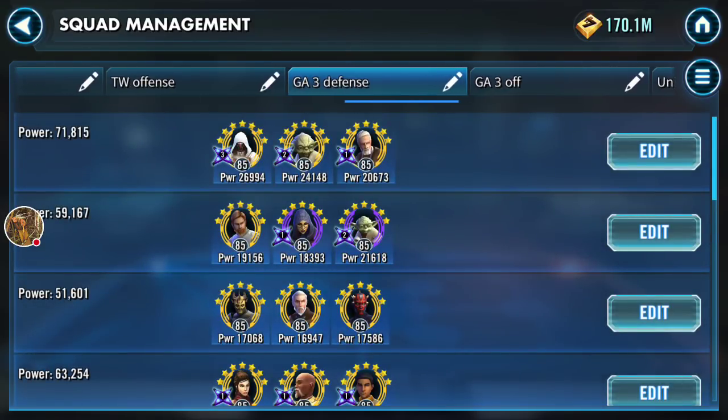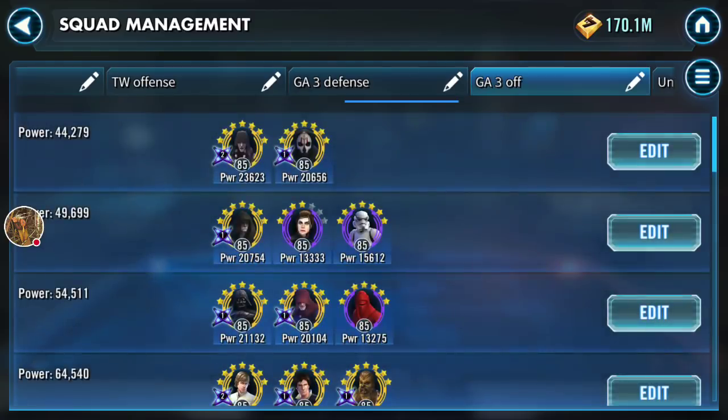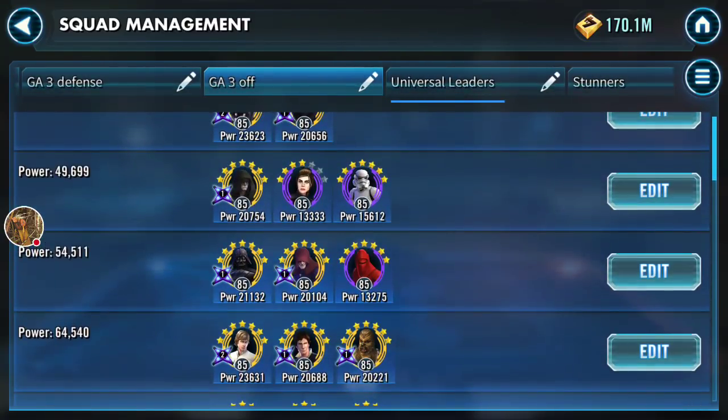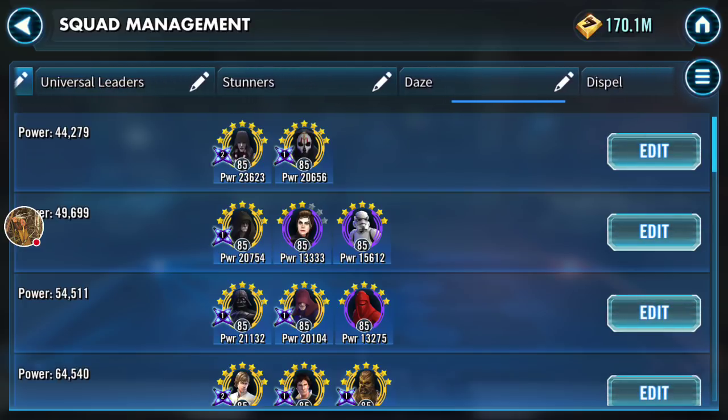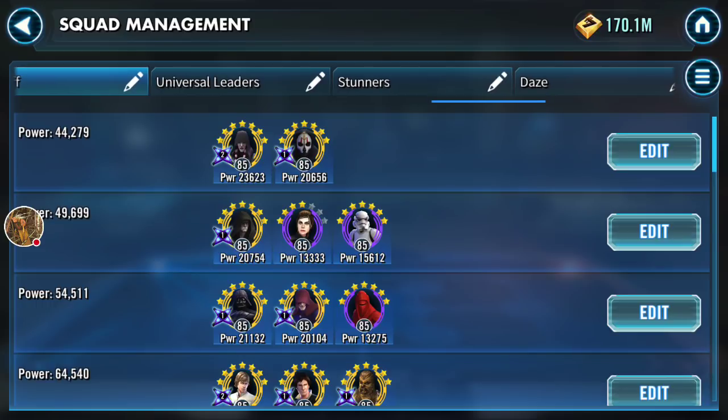In the previous video I uploaded, I talked about setting templates under squad management for both defense and offense. On defense, these templates are really important because you want to plan out what your opponent is going to face. But on offense, a lot of times things don't exactly go according to plan and you need to improvise. You sometimes need to go in with a unique composition.